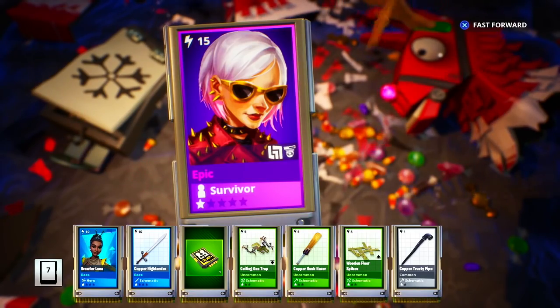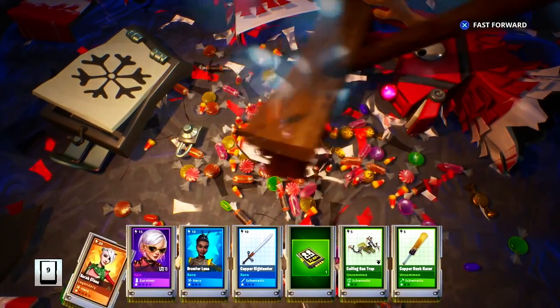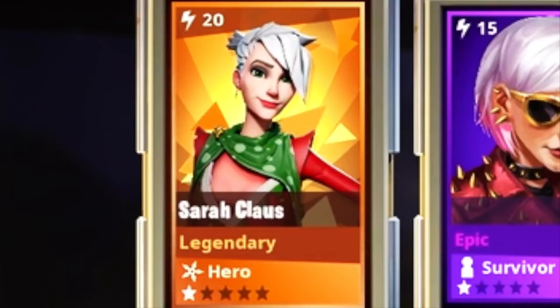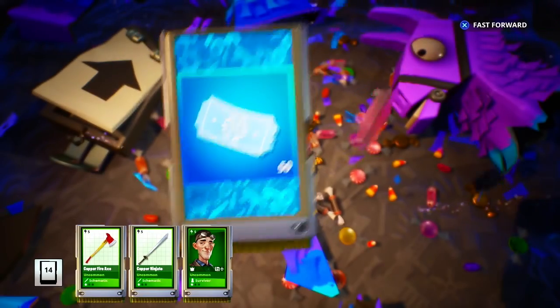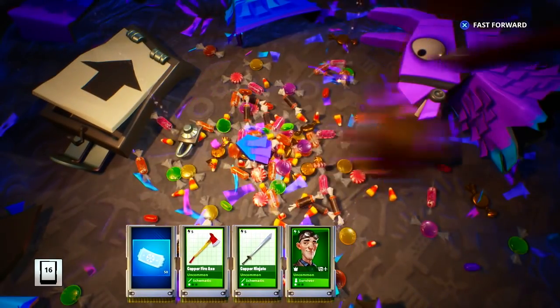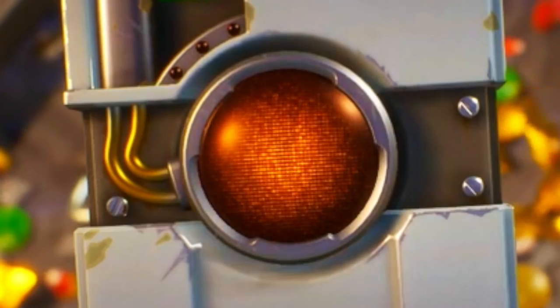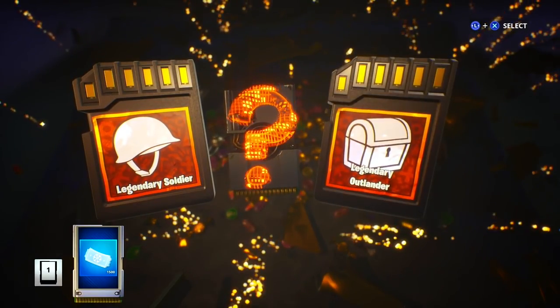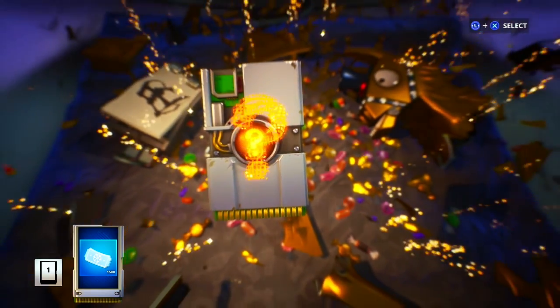Can't go wrong with free Christmas llamas in Save the World. We got epic survivors and then a gold — it's a Sarah Claus. We got a little Santa Claus's niece or something. No gold in that one though, just greens and blues, plus 50 more snowflake tickets. This next one might be my last free llama — 1,500 tickets and a gold.